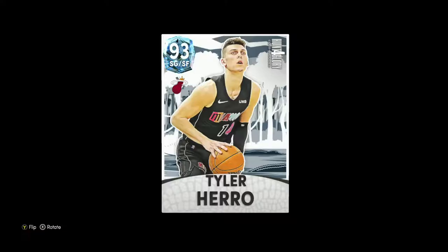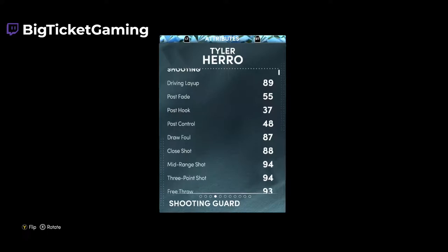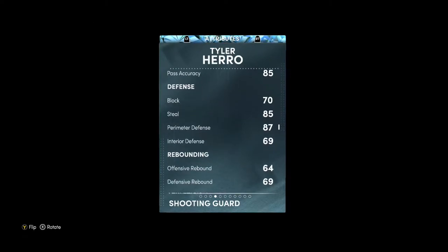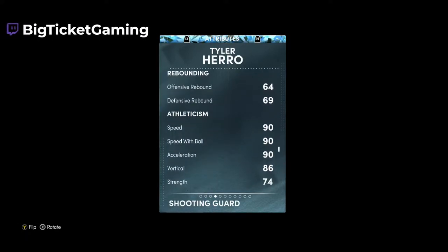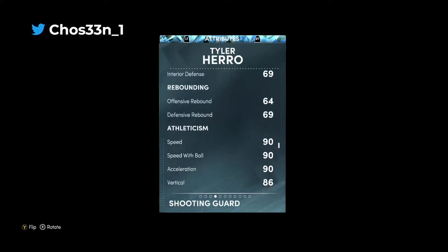We got Diamond Tyler Herro right here — shooting guard/small forward from the Miami Heat. His sigs are incredible. Let's take a look at the stats and badges first: 97 offense, 88 defense, 6'5 from Kentucky. He has an 89 driving layup, 94 mid-range and three-point shot, only a 30 standing dunk with an 80 driving dunk, an 86 ball handle, 70 block, 85 steal, 87 perimeter defense, 69 interior defense, 64 offensive rebounding, 69 defensive rebounding, 90 speed with 86 vertical, 74 strength, and 88 lateral quickness.